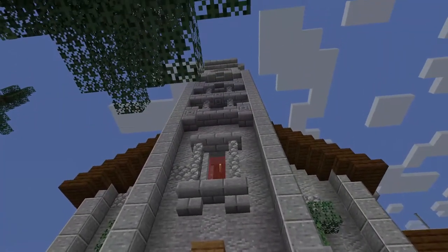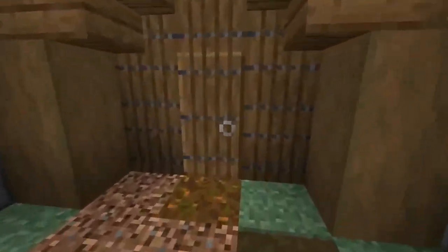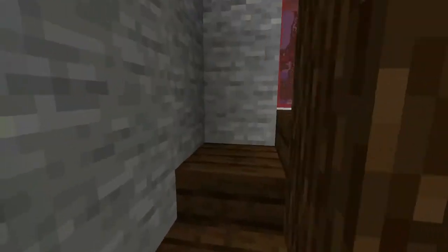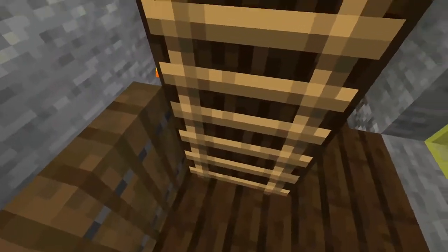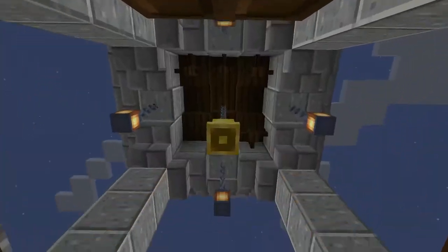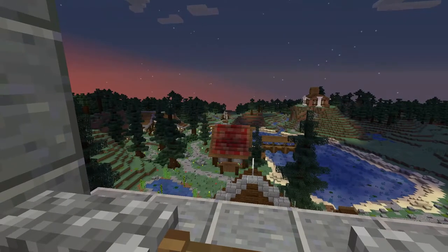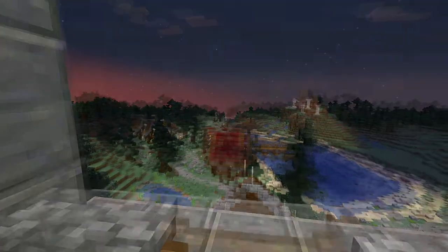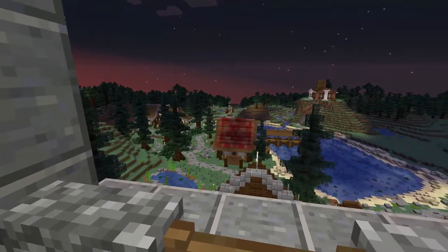Now we've finally reached the tower, which I mentioned before earlier. Coming through the door, you'll see it's a spiral staircase — I've had many people on the server complain about it, but it's fine really. Reaching the top, it has a great view, and this is really the main reason why I built the church. I wanted some verticality, just for a nice view like this. Obviously the area's not finished, but it's a great view already and it's only bound to get better.